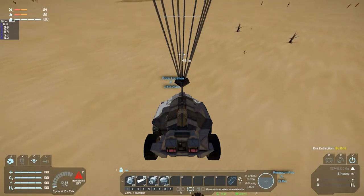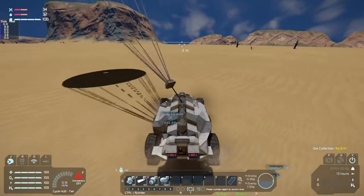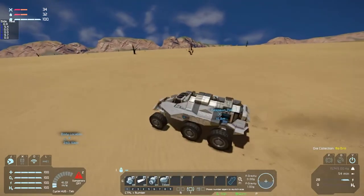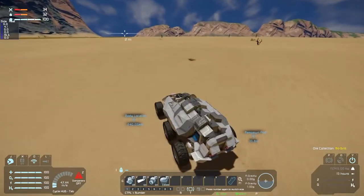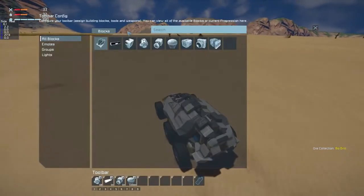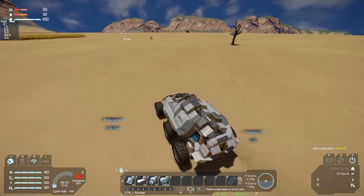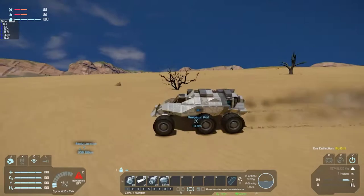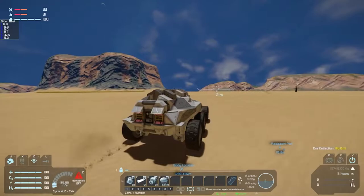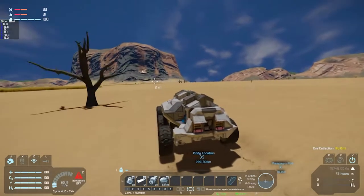We're gonna have to start small — build a small base, start off from the ground. I do have some mods installed, a lot actually. I also have the aerodynamics physics mod which will add some atmospheric drag to our game.